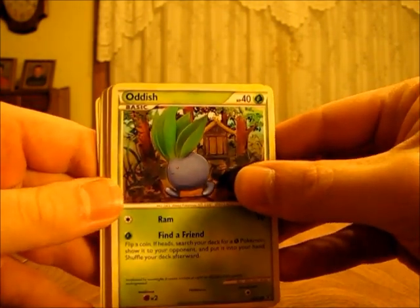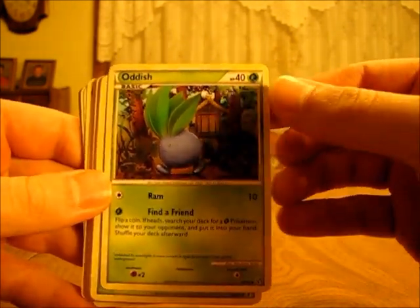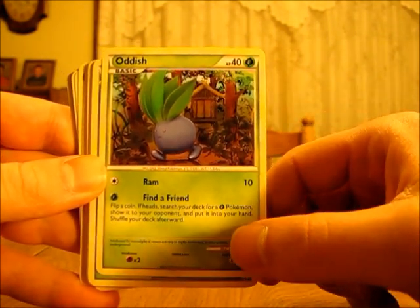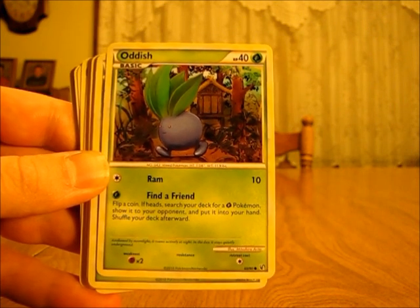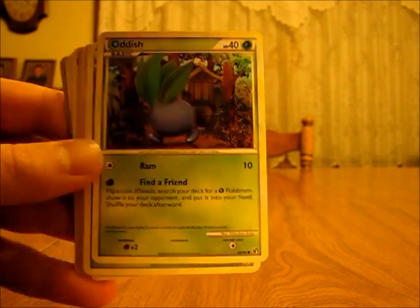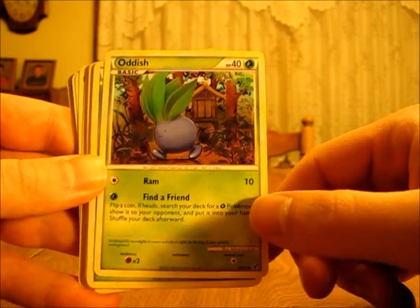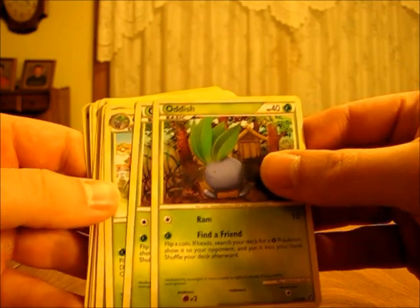Now we're going to do the Grass Pokémon. We have a 2-2-1 line of Oddish, Gloom, and Bellossom. Oddish is a Grass-type Pokémon with 40 HP. It has a normal 10 damage for one energy card, and then also Find a Friend — flip a coin, if heads search your deck for a Grass Pokémon, show it to your opponent, and put it into your hand. You could use this to find Muk if you want, or find Gloom or Bellossom to evolve the next turn. Since you can remove all damage with Togekiss, the low HP doesn't matter as much.